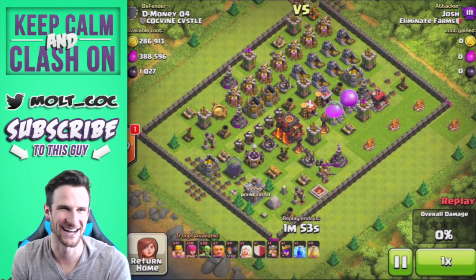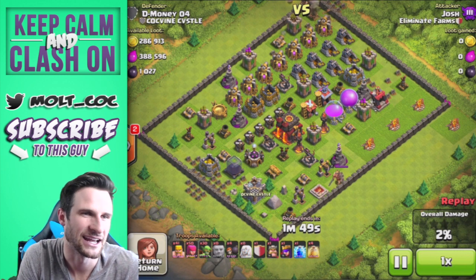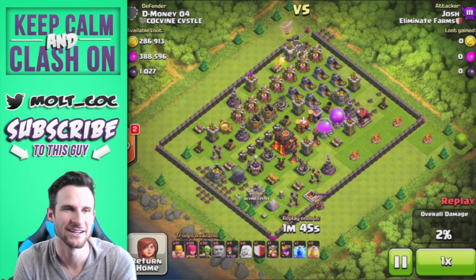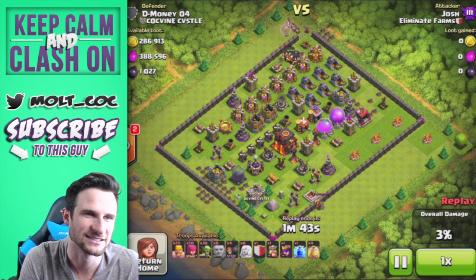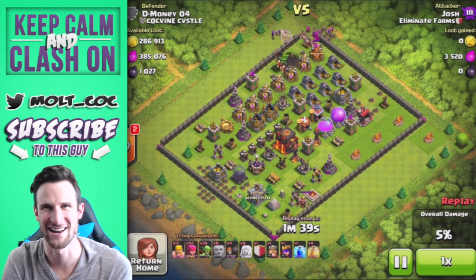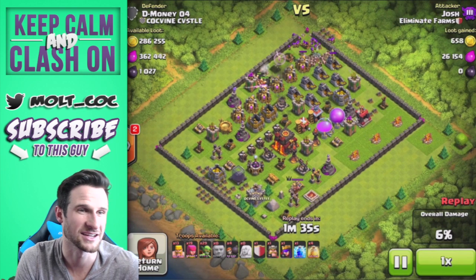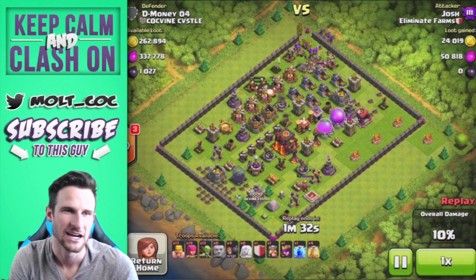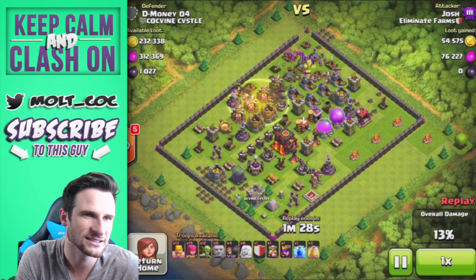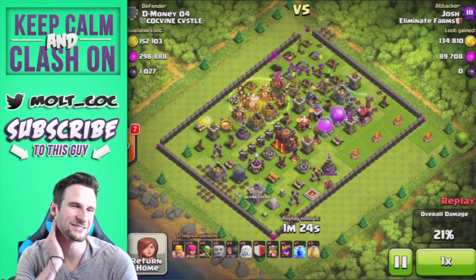Josh got lucky with this find - he's in Crystal 3 as you can see, and he's got a giant healer raid going on because this guy's air defenses... everything about this base is miserable except for the fact that it has awesome loot on it. Josh is up in here with his healer and his healer is doing just fine. There aren't any air defenses in range - this guy's only got 3 air defenses and we are just going to town on his base.